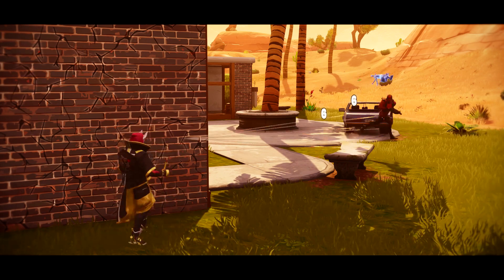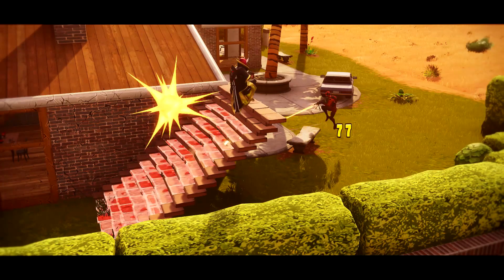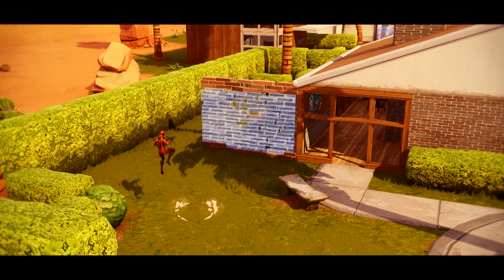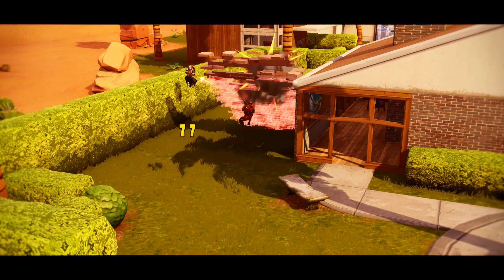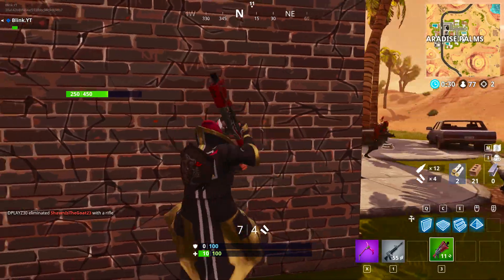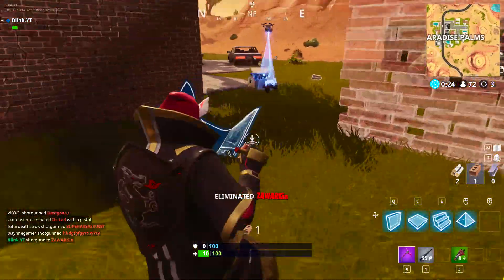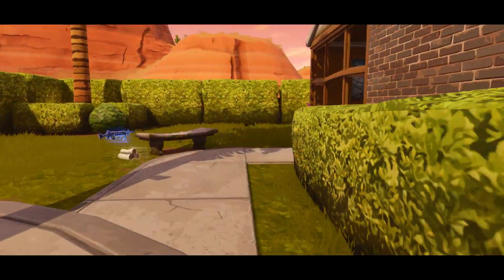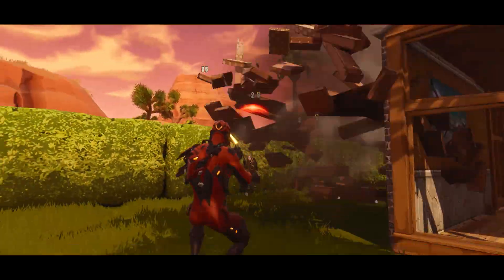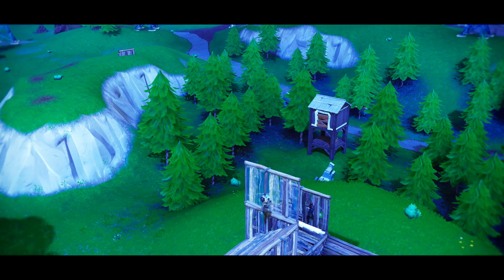In this next example I had 10 HP and once again I utilized the right side peeking angle. I placed a wall and a staircase since there was no cover around me. After every shotgun shot you want to place down a wall then a staircase and peek over again — repeat that process after every shot. I ran out of materials at the end, but I was going to place a wall with stairs after taking two shots. I took two shots because my opponent never noticed my positioning after the first, which let me quickly readjust and take another before needing to build.